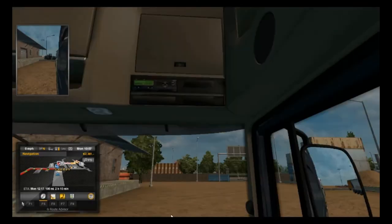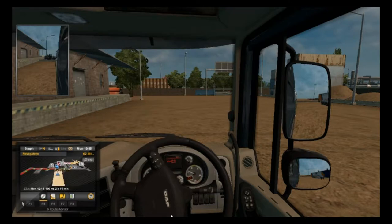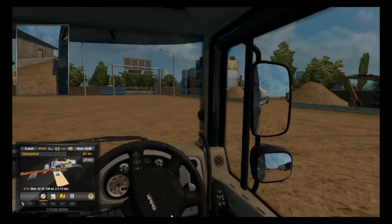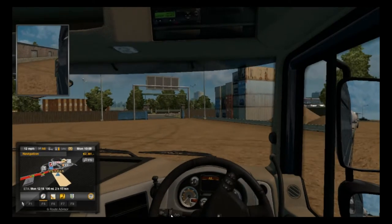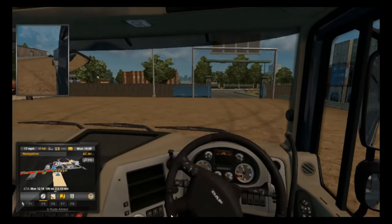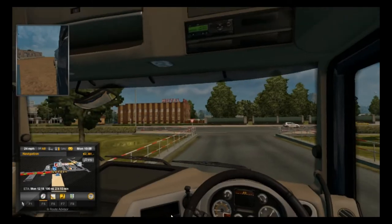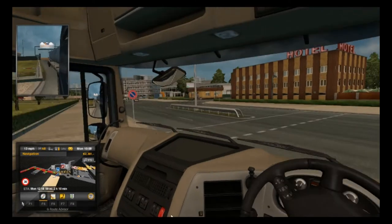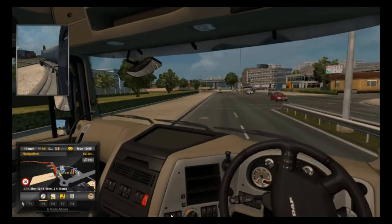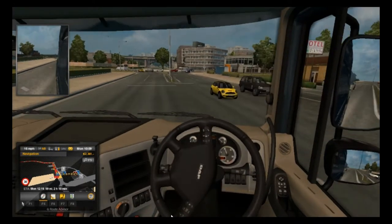Now what you're going to need to do is go ahead and drive off — crash into a vehicle. It might sound really mean, but just do it. I need to find a vehicle. I'll just crash into this yellow Mini Cooper right here. I missed — how did I physically miss? Whatever. Crash into this vehicle.